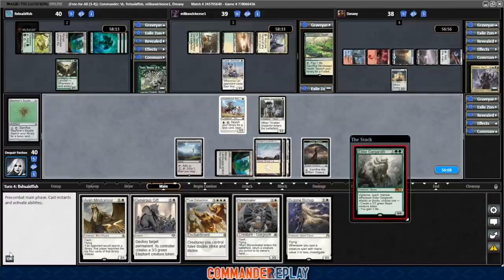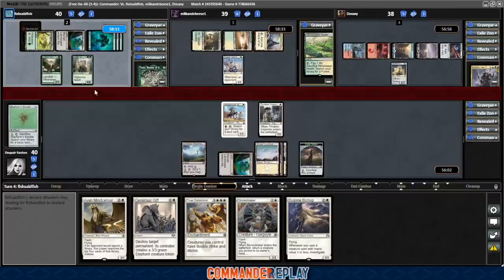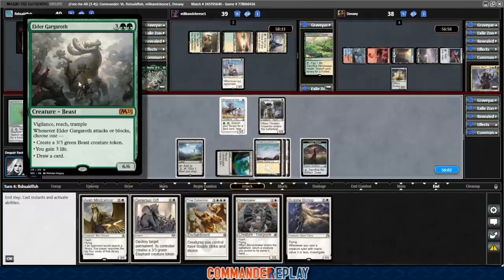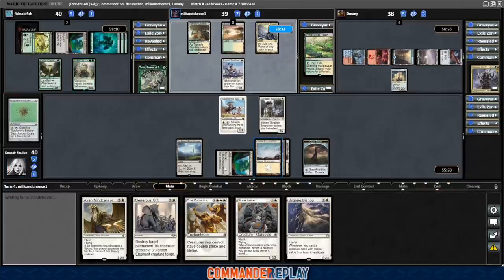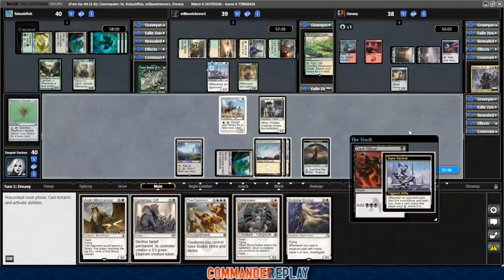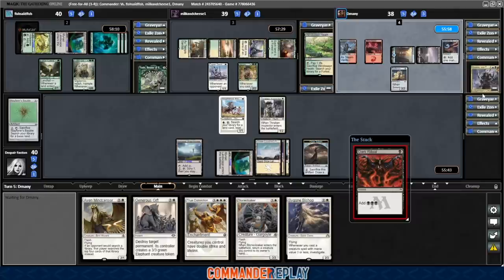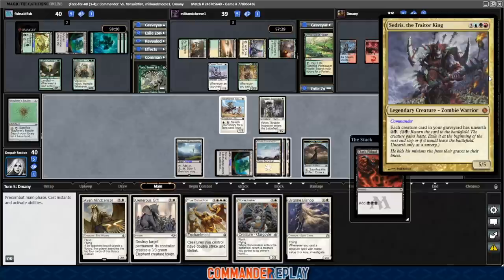Elder Gargaroth — such a disgusting card. I might burn the Generous Gift on that. At this stage of a game, this is a card that can just take over — it generates so much value. Opponents on 5 lands, we're also on 5 lands — a little awkward. Beast Whisperer for opponent. Also very good. Dark Ritual into the Esper Sentinel. Oh, we have a Stone Cloaker, which is really good against Cedrus.